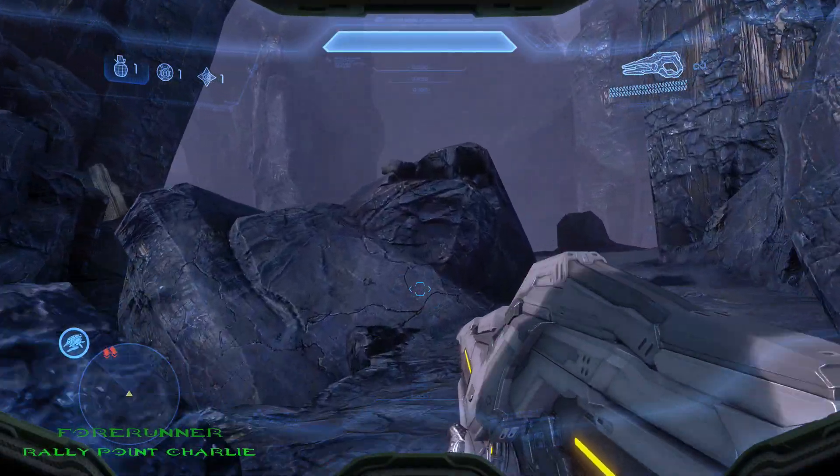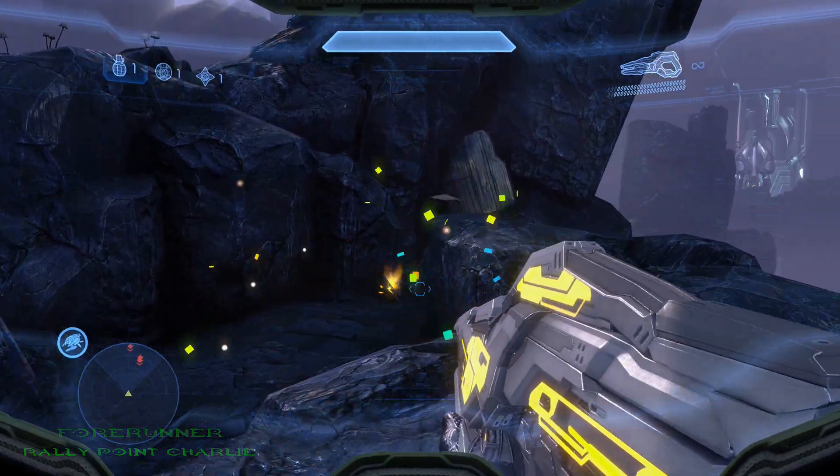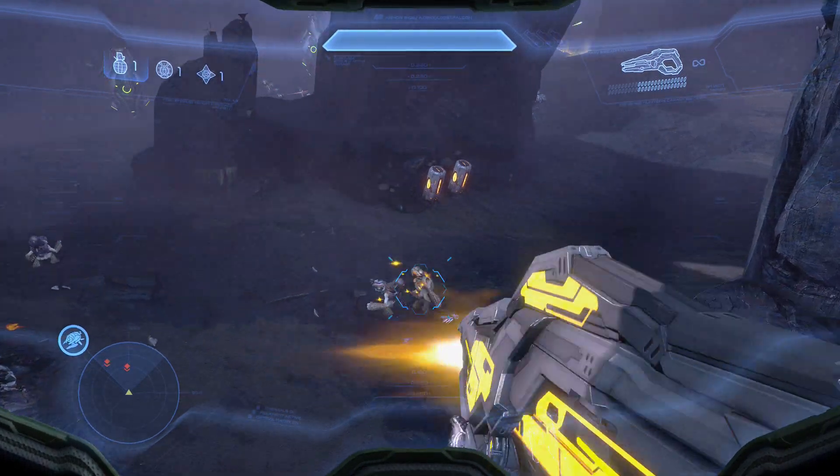The third and final MOA located on Forerunner is located right at Point Charlie. Right where you see a Promethean kick off a couple of grunts off their ghosts, just follow that pathway and you'll see it right there.